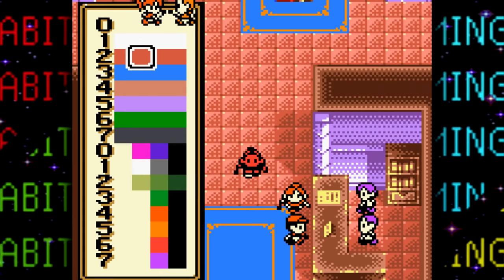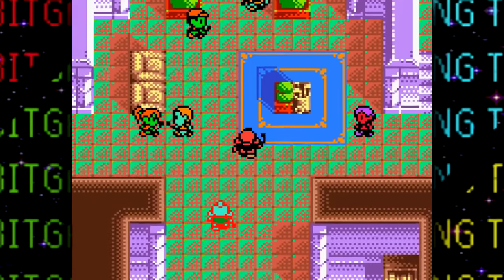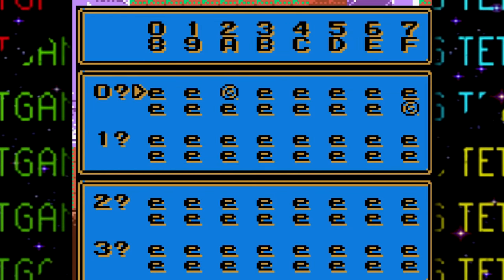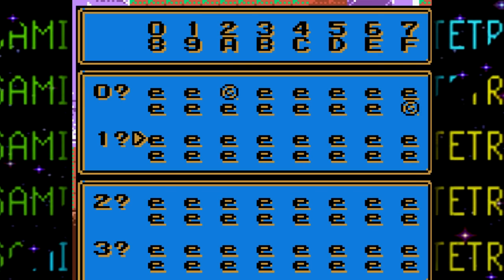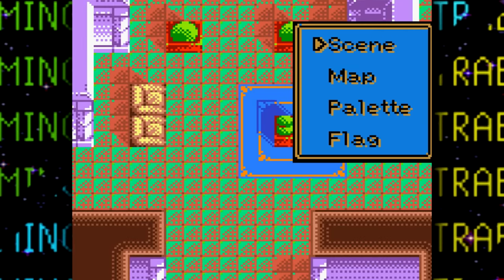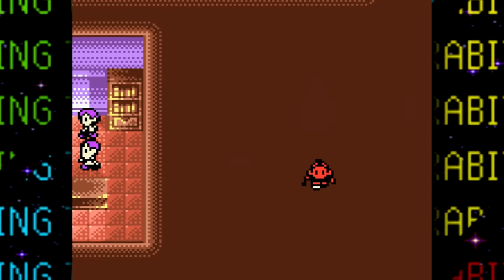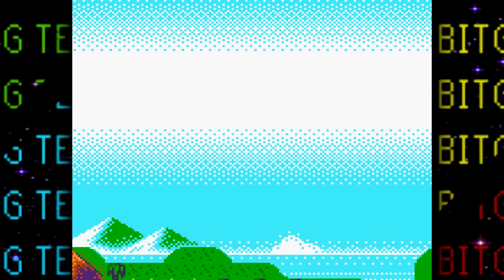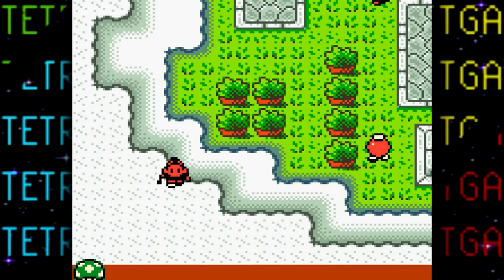Next up is the palette option, which lets us play around with the color palette of the currently occupied area — green and blue lizard-skinned NPCs, you got it. Lastly in this debug menu is a flag option. This editor lets you enable and disable certain flags for debugging. There are so many combinations possible that I won't have time to test them all, but I was able to make all character sprites disappear and disable collision detection, allowing me to roam freely around the game.